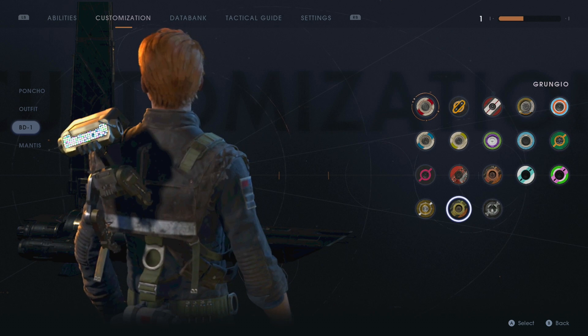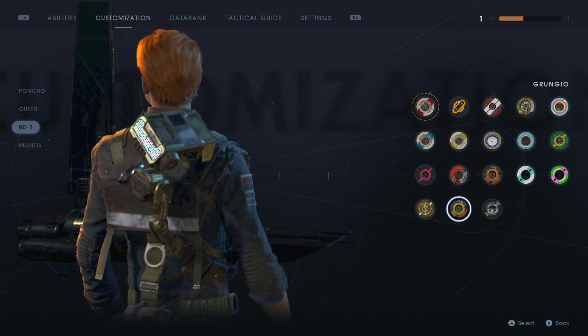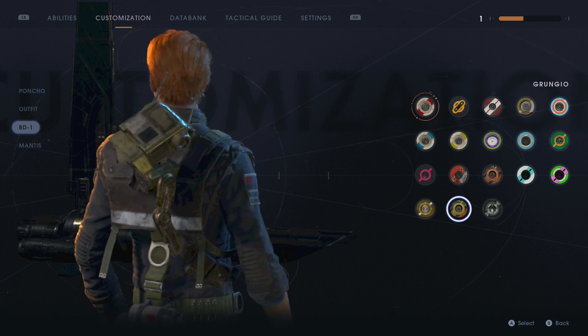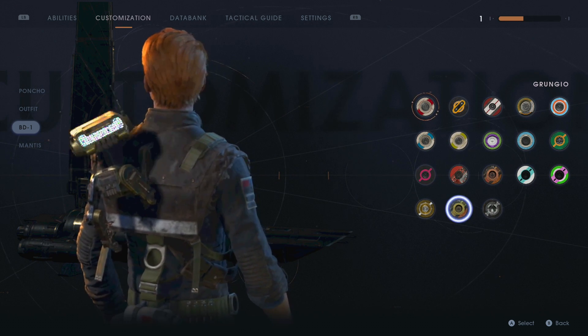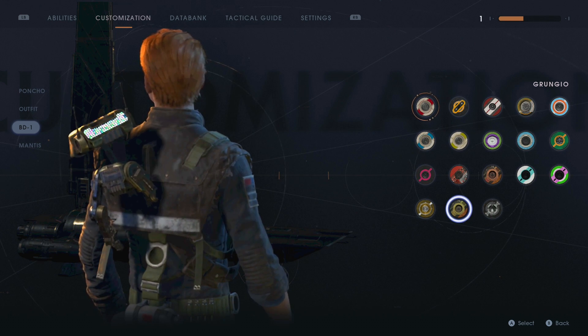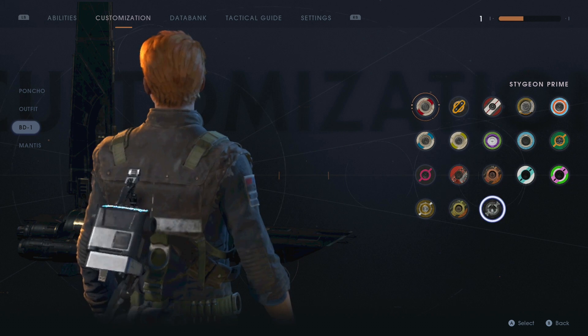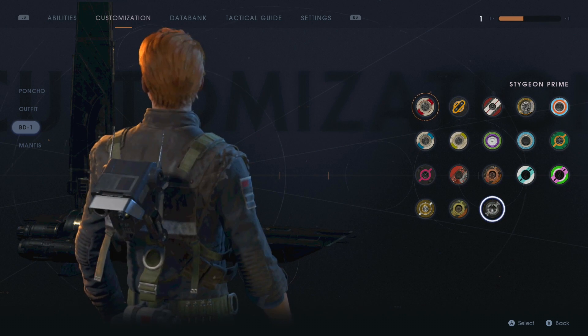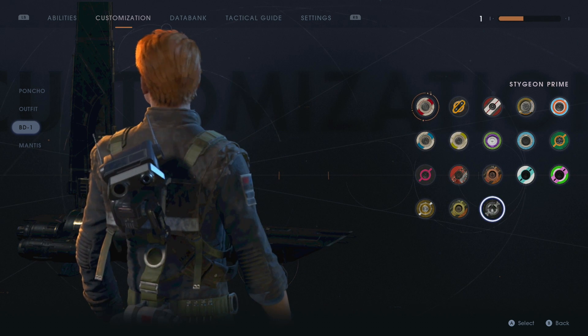Coming into the penultimate, we have Grungio. BD-1 move over a little bit — it's kind of like an off-gold type thing, basically like a dull gold. And then probably one of my favourites, we have Stigion Prime, which is just pure black. BD-1 is a cool cute little robot — he's going to look good in whatever colour you put him in.